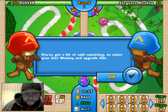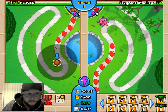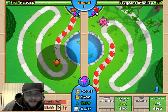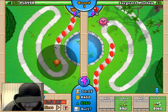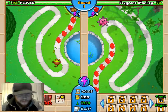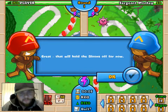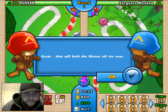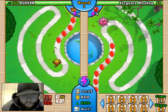You've got a bit of cash remaining, so select your dart monkey and upgrade him. Let's upgrade my dart monkey — because he throws darts! Sharp shots, long range darts. We better check out what they want us to check out. Did he just get a little monkey headband? Oh my gosh, that's so awesome! That will hold the bloons off for now. Alright, let's do this.